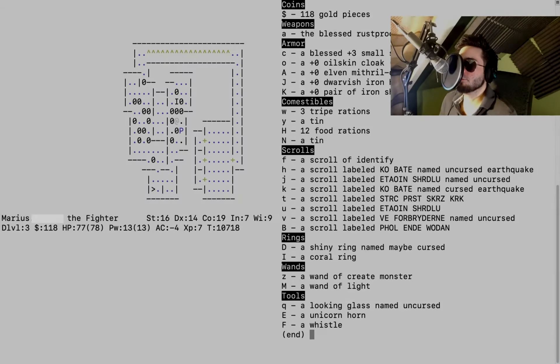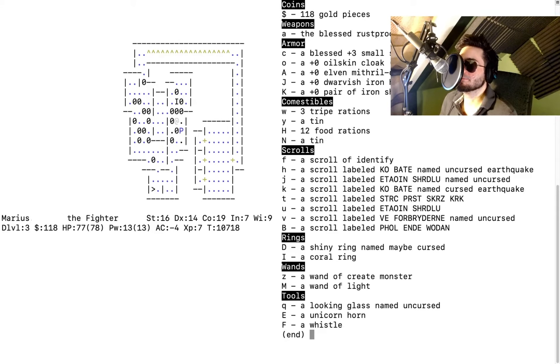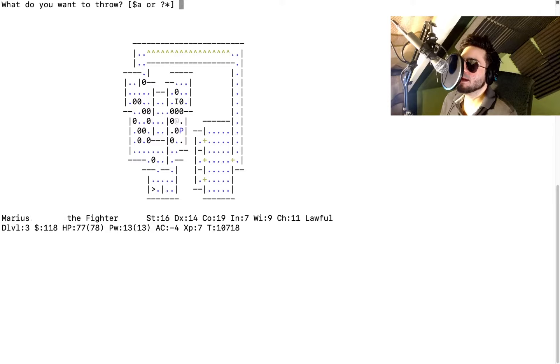Now we know you can throw them as projectiles. There's a wand of create monster — that might be a bad idea, it might create a lot of monsters. I have a better idea — but I already threw the wand of light. I wish we could use that one.